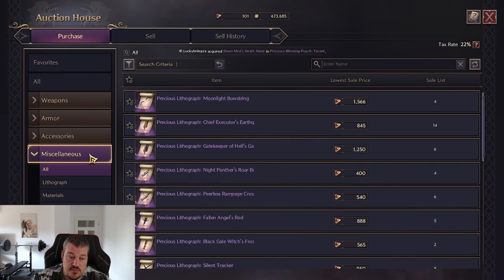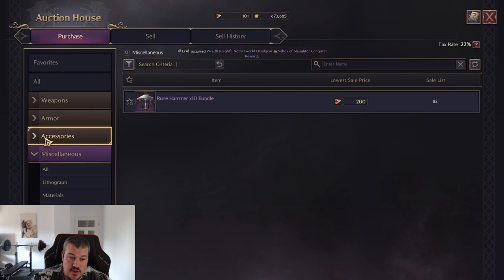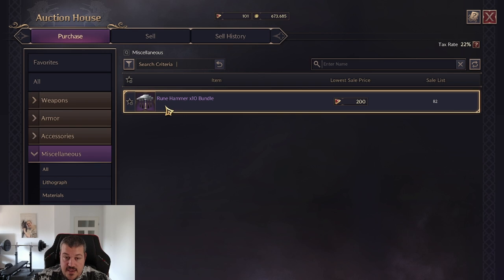Another way to obtain rune hammers is on the auction house. Navigate to Miscellaneous, go down to Miscellaneous again, and here you can buy or sell rune hammers.